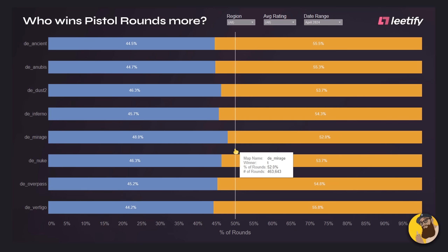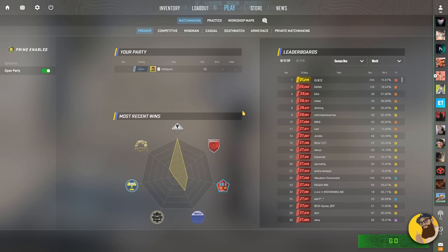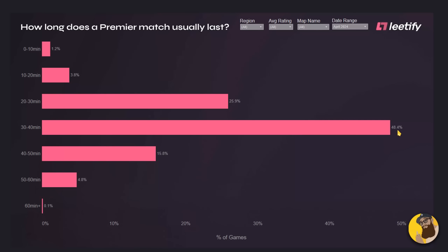This graph for which team wins most pistol rounds also shows a very clear pattern of Glocks being superior, which is not that strange since T-side aggression is superior. And if you ever wanted to know how long a Premiere game usually lasts — 50% of all games last about 30 to 40 minutes, but certain games can last up to an hour, so prepare for that as well.